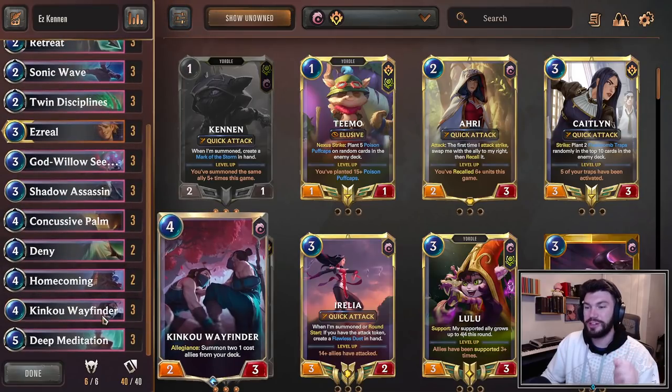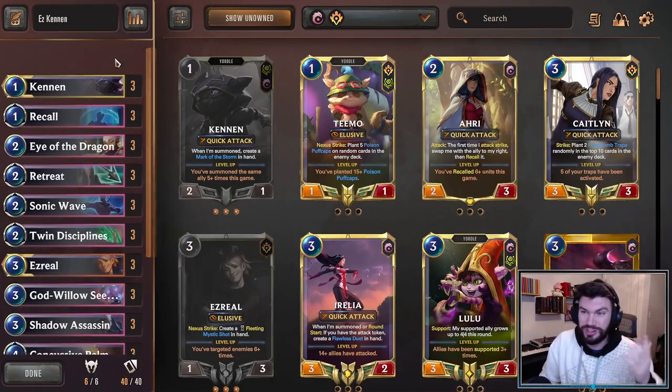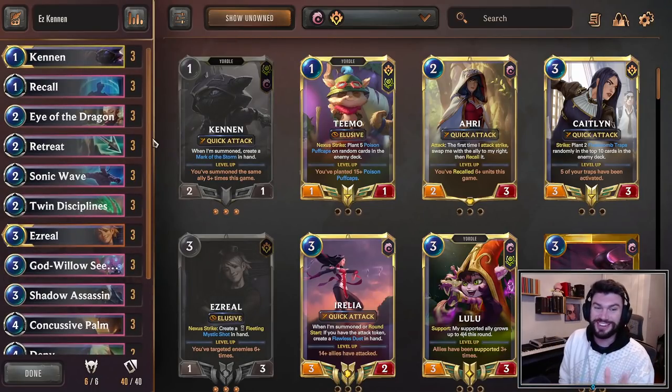Kinkoo Wayfinder — Allegiance: summon 2 one-cost allies from your deck. Do you know what costs 1 mana in our deck? Spoiler alert, it's Kennen. He's the only 1-drop in our deck. So every single time we play Kinkoo Wayfinder, unless we somehow hit Ezreal off the top of our deck, we are going to summon 2 copies of Kennen.